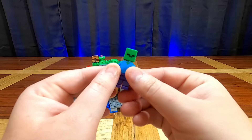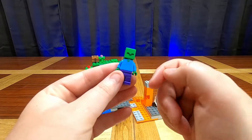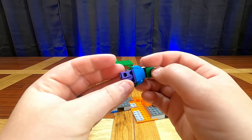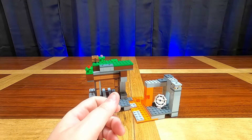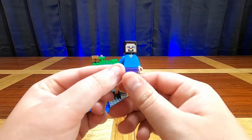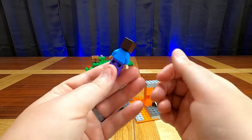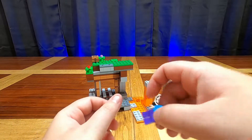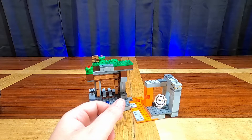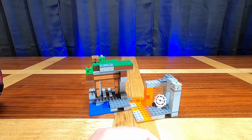Next up we have the standard zombie — nothing special: green head, blue shirt, purple pants. That's the same zombie you get in any set that has a zombie. And the same goes for the Steve character — nothing special, no armor, no special printing. It's just another plain Steve.